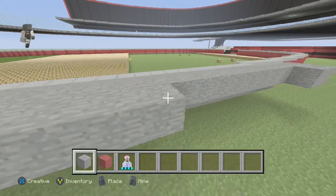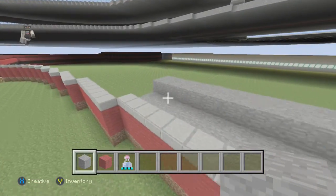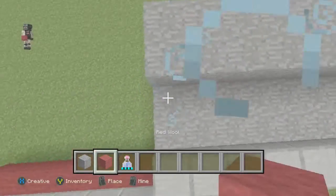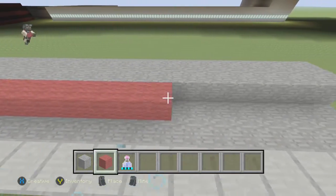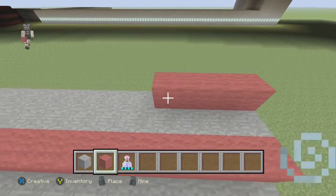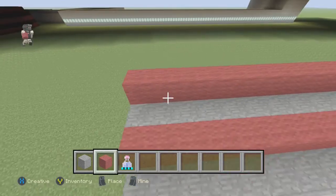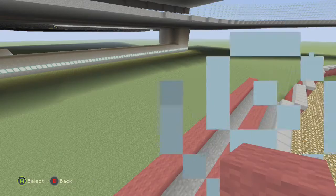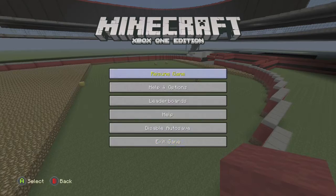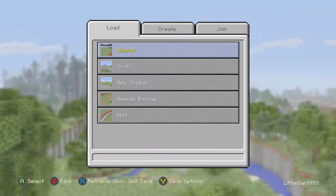I'm still debating on whether I want to do the seating once I'm done with the stone. What it's basically going to look like is you'll have kind of a red on the second blocks, and that way it gives a red look to it — so it's not white and yellow, it's actually red in the dome.